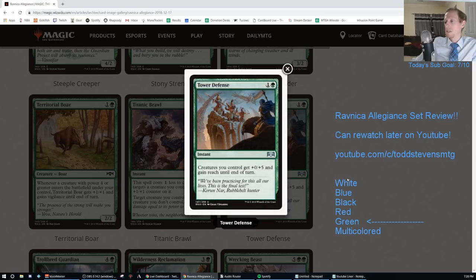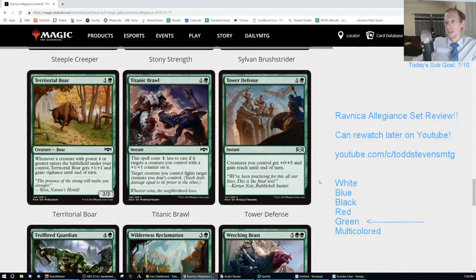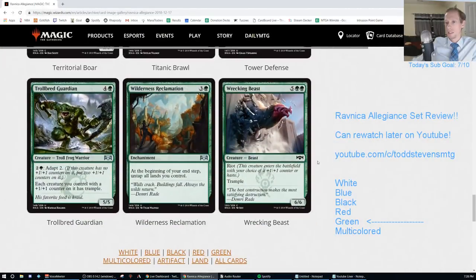Tower Defense. One and a green - creatures you control get +0/+5 and gain Reach until end of turn. This is a D - perfect for the Arcades deck, and what can make the Arcades deck a real thing. Two mana to give all your creatures +5/+5 just ends games - you have a couple unblockable creatures at instant speed and the game is over. That's what makes the Arcades deck a deck.